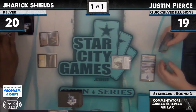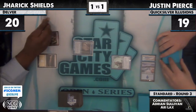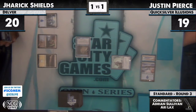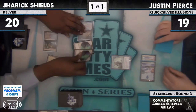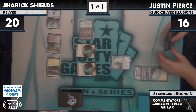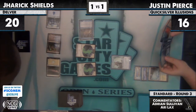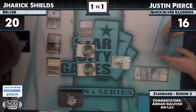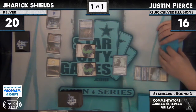There's that Delver flip — natural, natural. Ponder, a card that just really ties the room together. Delver gets in there for three. Justin dropping to 16 on this attack. Lingering Souls for Jarek with the black mana in play to flash it back next turn. Justin's gonna drop a Glacial Fortress as his third land. If he had a Grand Architect, he could actually cast a Quicksilver Amulet if he had that as well. Clearly does not have it.